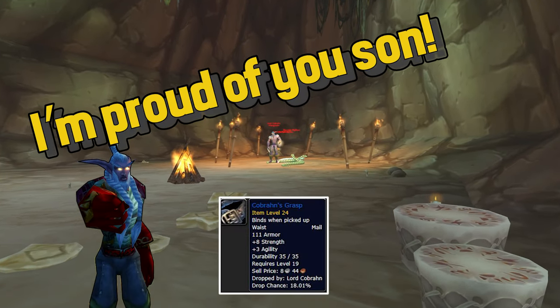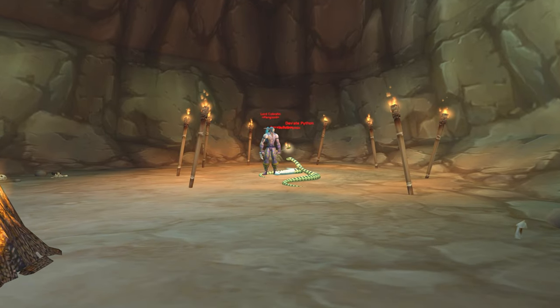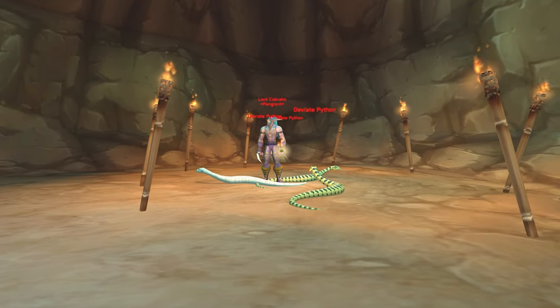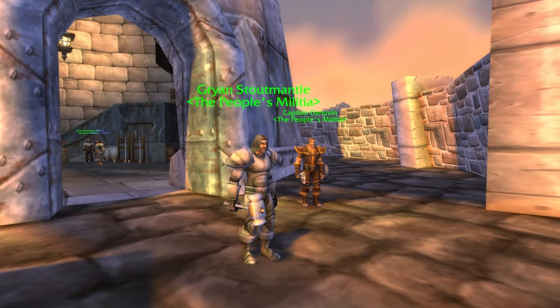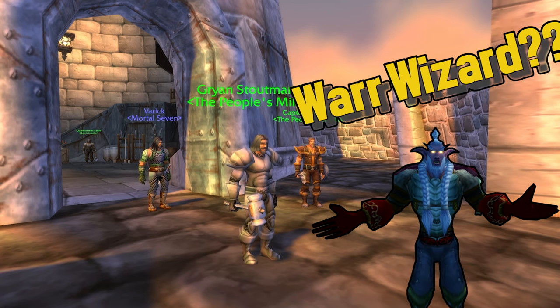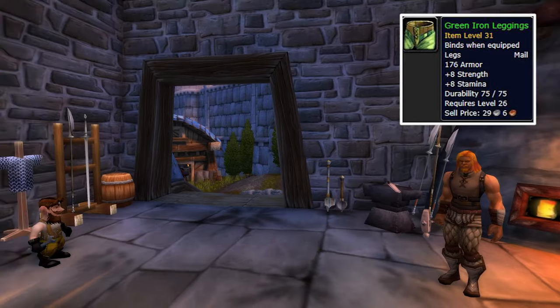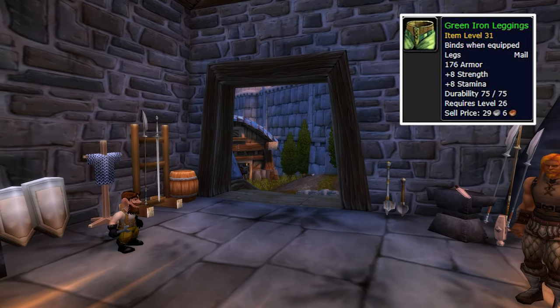If you still have Cobran's Grasp from level 19 and want to skip the belts mentioned above, you can stick with it as it's still a fine item for its level. Believe it or not, Shorts of Westfall are still one of the best leggings you can get for that level range, so I hope you've kept the items from the questline that defies Brotherhood. Your other option is to find a skilled blacksmith to craft you Green Iron Leggings, or if you're already one, you can craft them yourself.